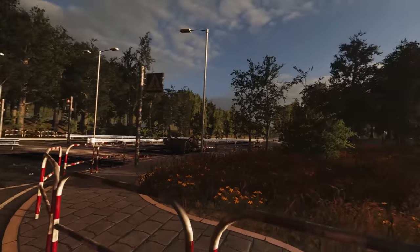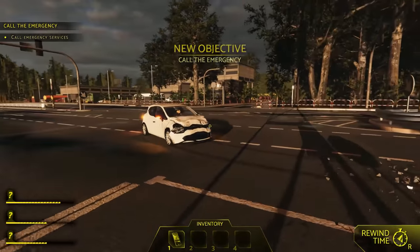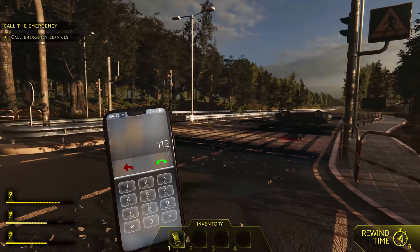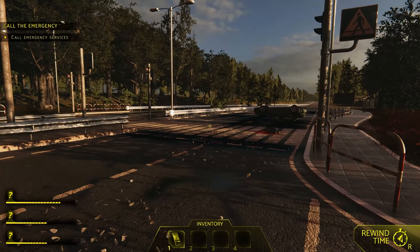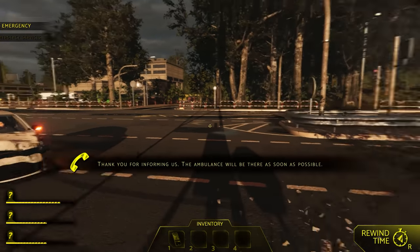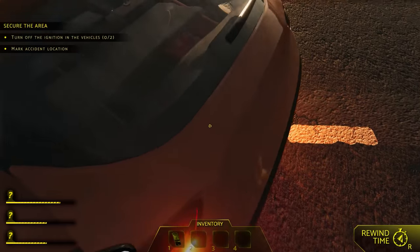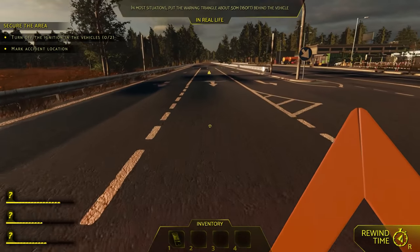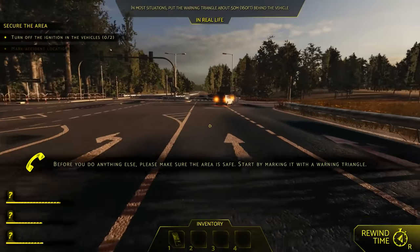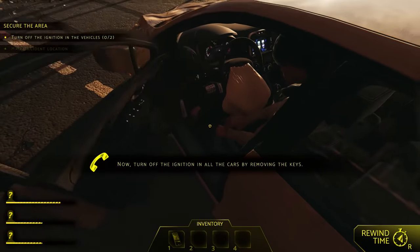We have a collision at a four-way intersection. Looks like somebody was probably distracted. We had a car come through a red light. Let's go ahead and call emergency — I already have my phone on me. Let's go 112. Oh, there's a body on the road over there, by the way. There's something really wrong with that body — I don't know if we need to look at that. Answer the phone. We got problems here. Thanks for informing us — ambulance will be there as soon as possible. Secure the area — everybody's got some sort of cone or flare in the back.